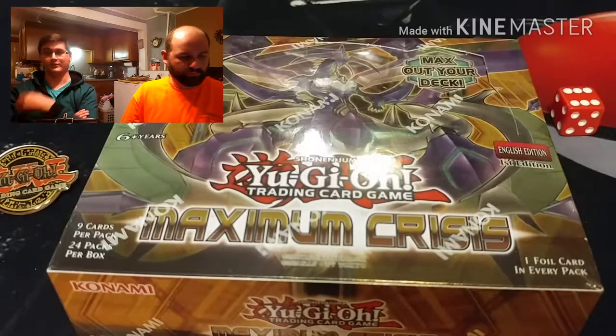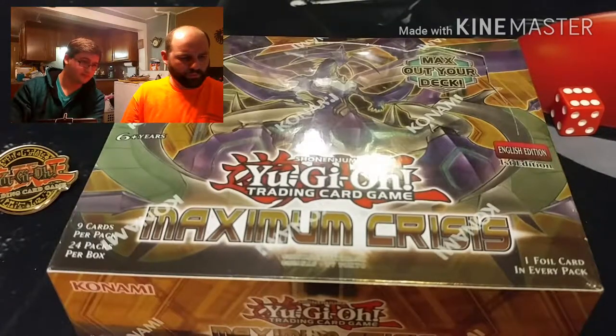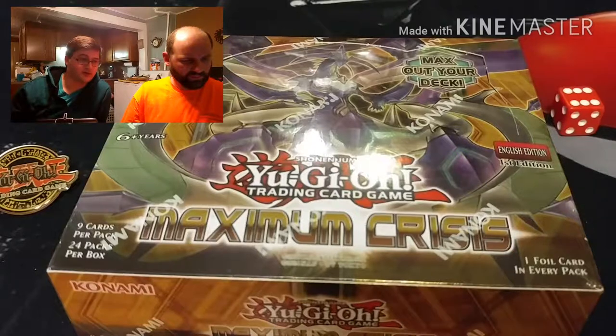I don't remember the names of all of them but I will know them when I see them. Watson and Joyce Sprint - yeah, that's like the new Ghost Ogre. There are a couple of True Draco cards that are really expensive: True Draco Slaying King, Masterpiece - that magic card there.